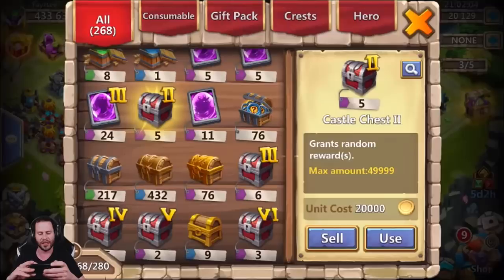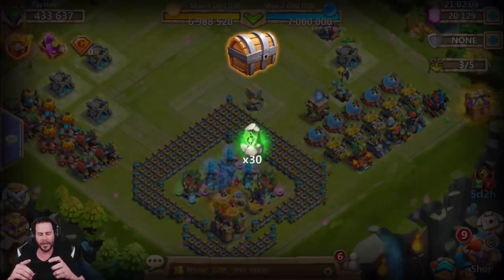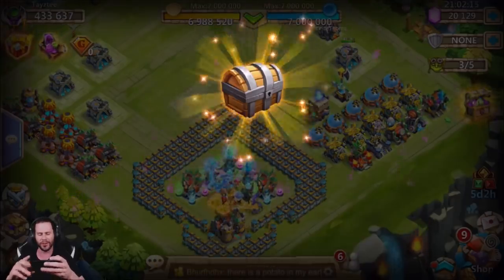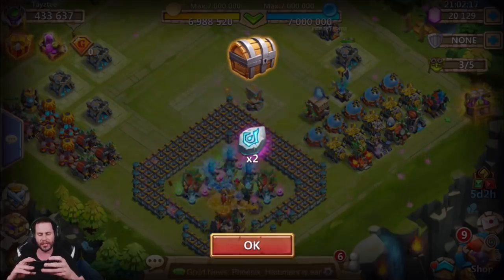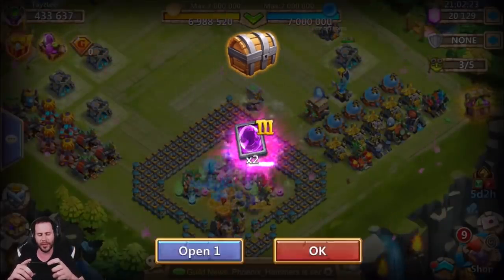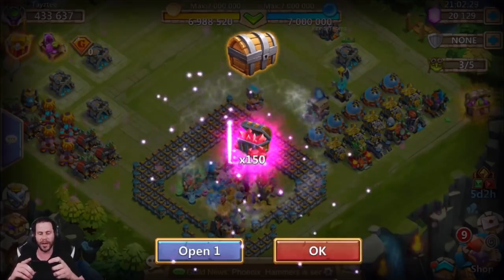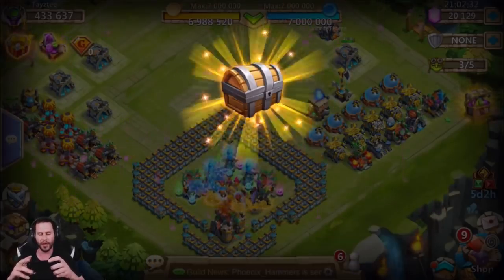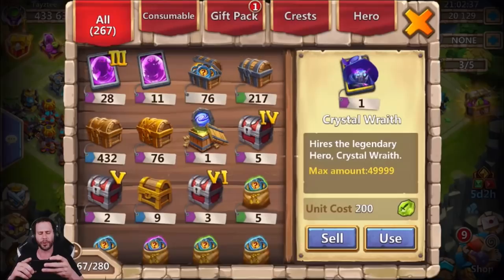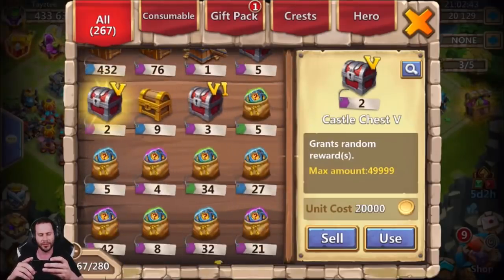Opening the treasure chests: got a little bit of fame, some ceramic rocks, more fame. Come on, how about some blue crystal? Got an empower, but don't really need a level 5 empower. That's basically 6,000 fame. Hoping for some red crystals — didn't see any blue crystals. Two prime threes, but those are absolutely useless. We'll take the red crystals. Two more prime threes — that's where I was getting all my prime threes from. I got 28 prime threes on this account, which is absolutely ridiculous.